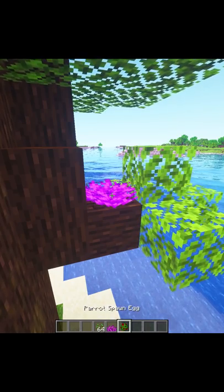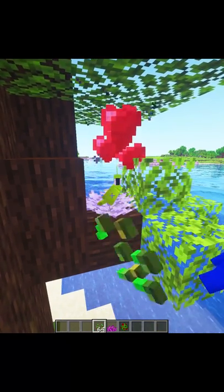Or my personal favourite, use a piece of coral to make a bird nest, and then place a parrot on it.